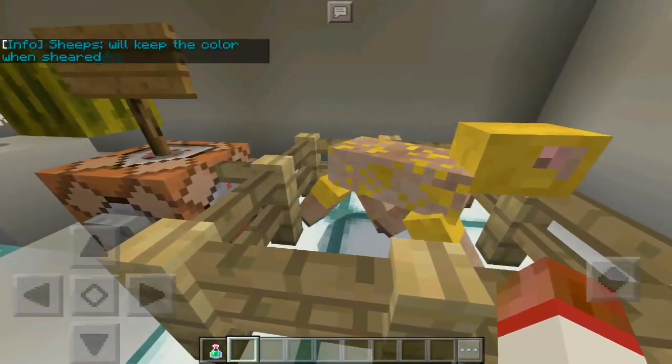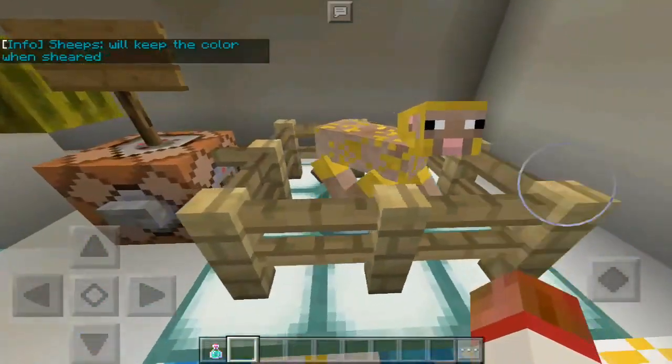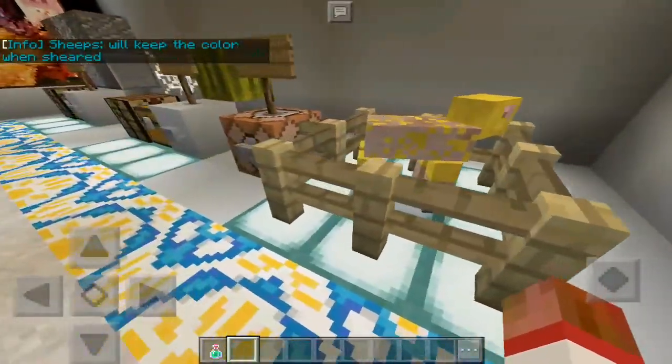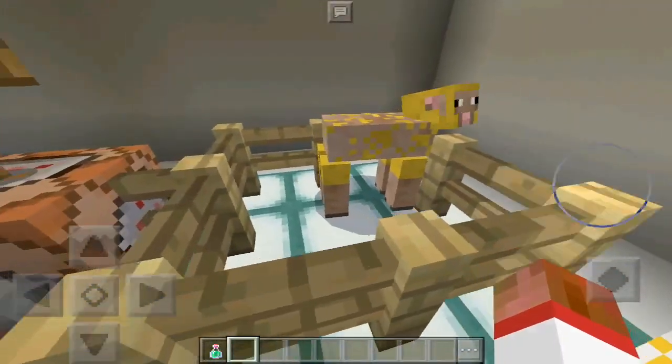Sheep will keep their color when sheared — the color of their skin, the small wool colors, will remain their color.